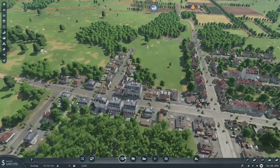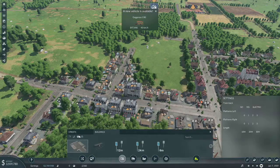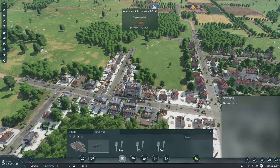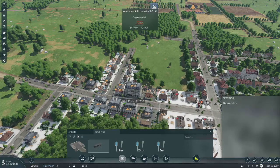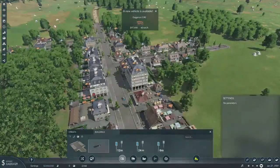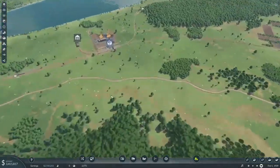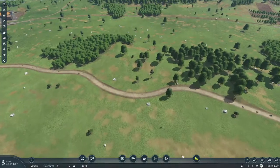Let's see — we go to buildings freight. Yeah, that looks like a good spot. Put it right there. Actually, you know what, I think I want to get rid of some of that — let's go ahead...